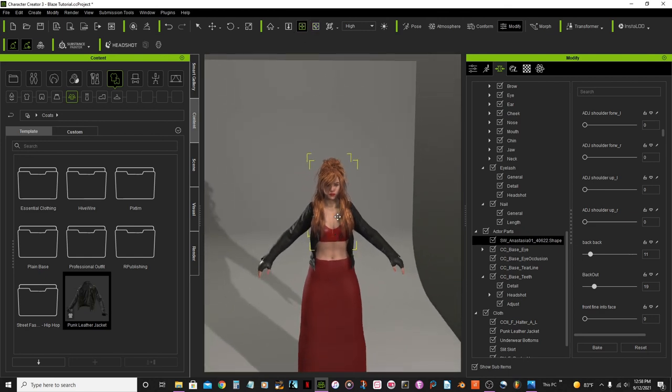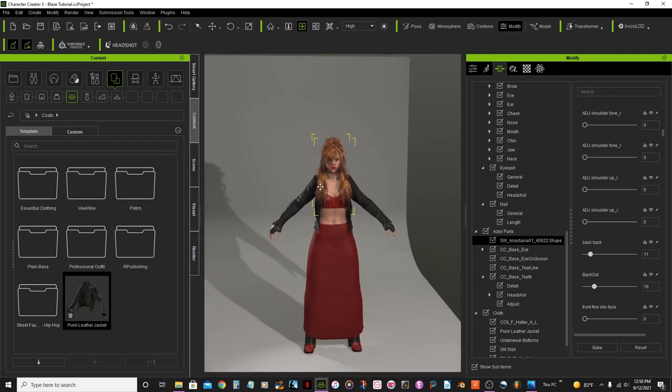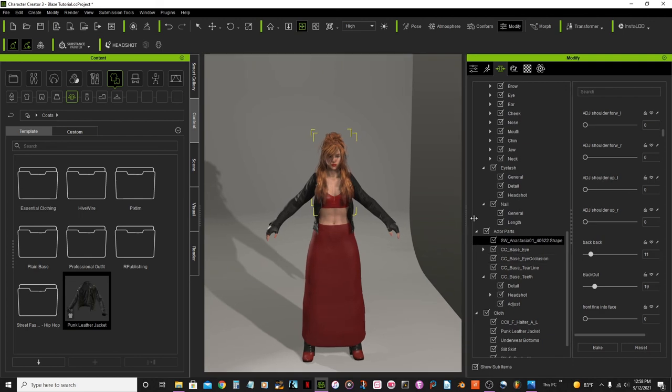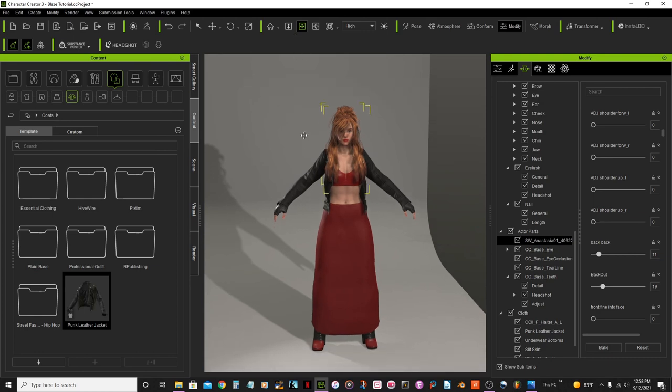I guess she is done as far as adding and editing stuff to her. Now the next thing I'll do is get her ready to export. I'm going to go here to File, but first let me save because I haven't saved this.